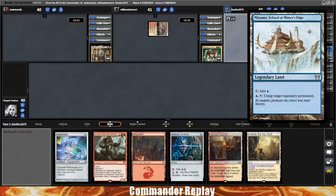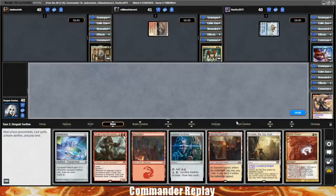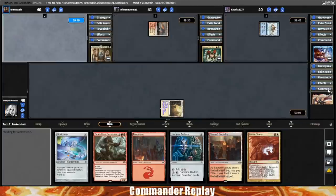Tap land for opponent, they're gonna gain a life. Ooh, Manamo for opponent — that one's pretty good. And we draw into a Boros Charm on our first turn. Play the Emeria and we'll pass like that.